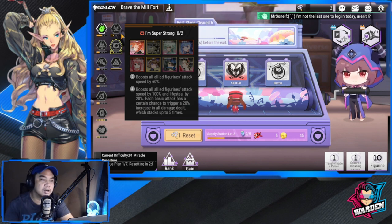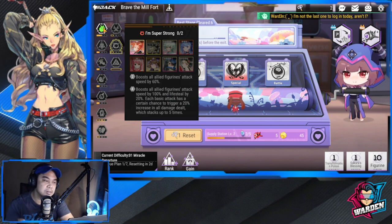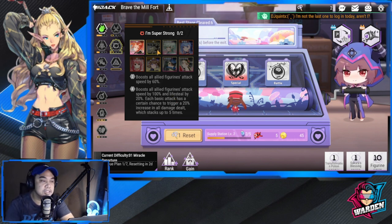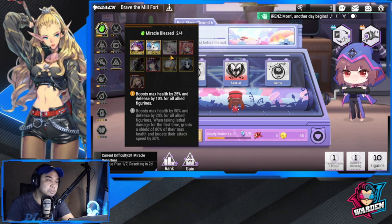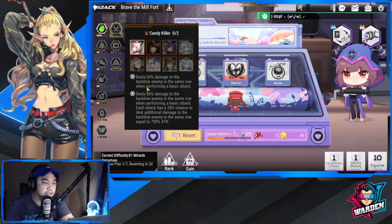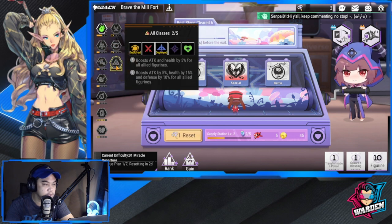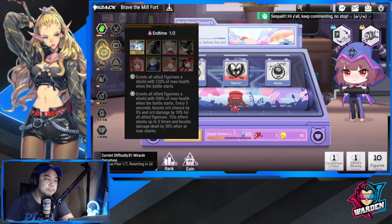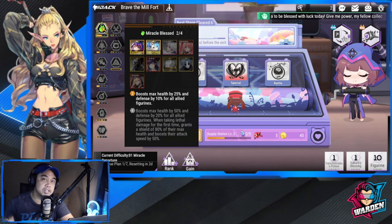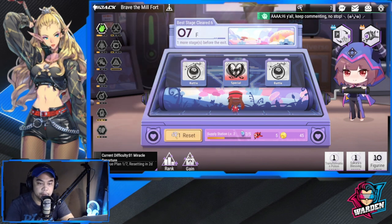As you collect figures, make sure you know what your current figures are and what buffs you can activate. Mix and match — decide whether to focus on faction buffs, figure abilities, or both. For Miracle Blessed, you only need four to activate the second buff tier. Most factions follow a two and four activation pattern.